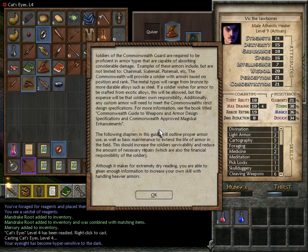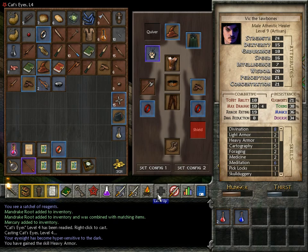Soldiers of the Commonwealth Guard are required to be proficient in armor types capable of absorbing considerable damage. Examples include chainmail, scale mail, plate mail, etc. The Commonwealth will provide a soldier with armors based on position and rank, with metal types ranging from bronze to more durable alloys such as steel. Any custom armor will need to meet the Commonwealth's strict design specifications. Although it makes for extremely dry reading, you are able to glean enough information to increase your own skill with handling heavier armors. And indeed, I have now gained the skill just like that.